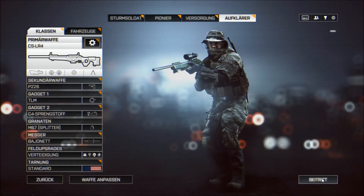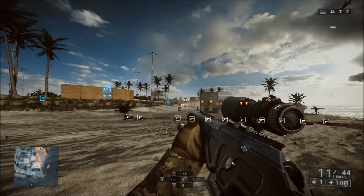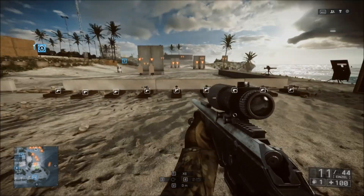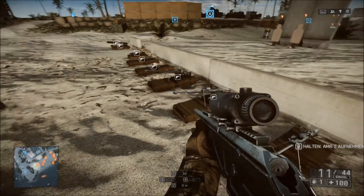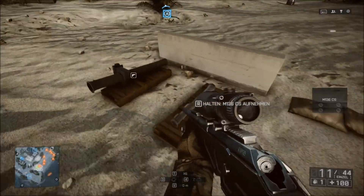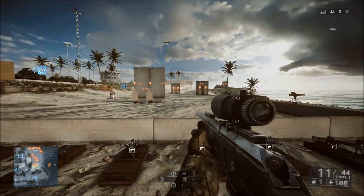Nehmen wir mal die Waffe. Dann schauen wir einfach mal drauf, was wir da alles so machen können. Das ist das Testgelände hier. Der Vorteil an dem Testgelände ist wirklich, dass wir hier alles ausprobieren können. Wir haben hier verschiedene Scharfschützengewehre sogar, Panzerfaust, Munition und so weiter. Alles mögliche, was wir ausprobieren können.